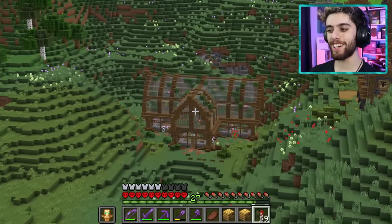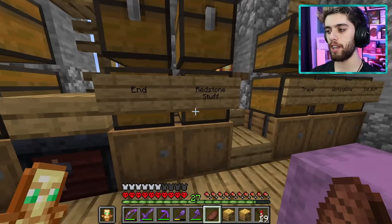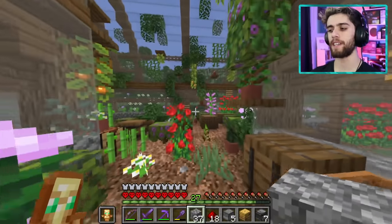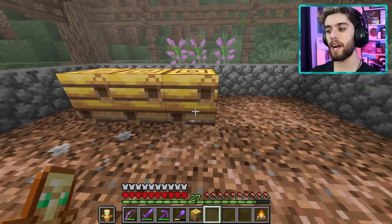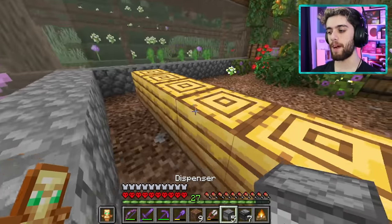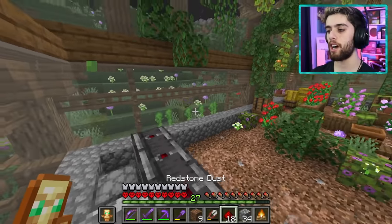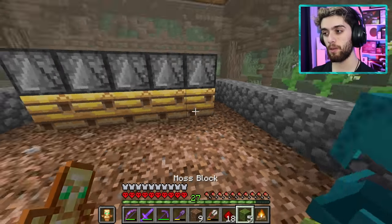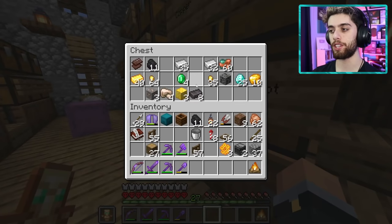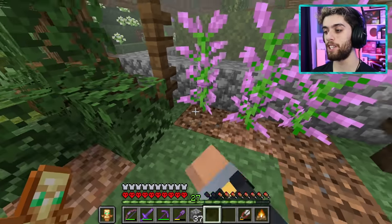Here's how the bee farm works: I place all the beehives in the corner, clear any existing honey, then place dispensers on the back and observers on top. I use moss blocks instead of cobblestone to keep the build aesthetic. I run redstone connecting everything and fill the dispensers with shears. I sneak in the back to load them up — that should be totally working.